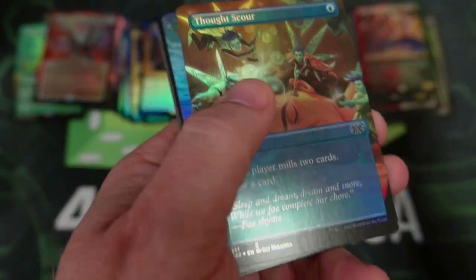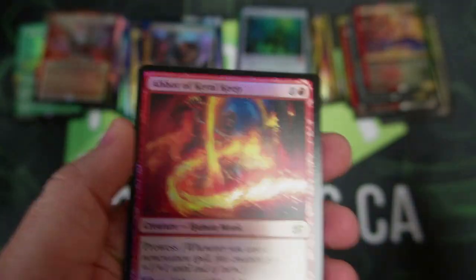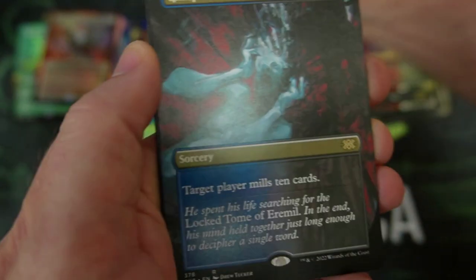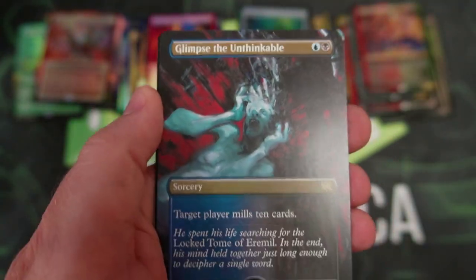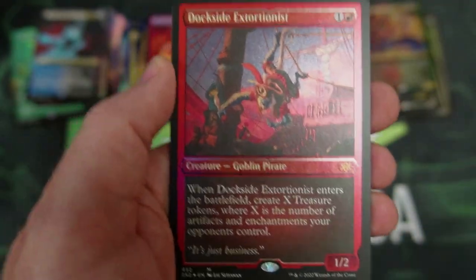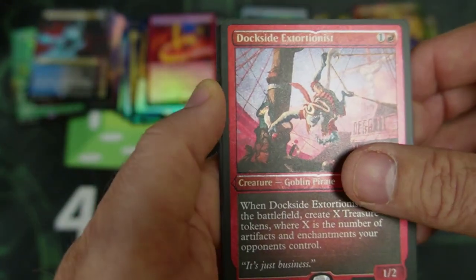Gotta bring myself down to earth. This is more excitement than I can handle at my old age. Curl Keep, Glimpse the Unthinkable again — love the art. We got the Dockside Extortionist! Wow — what a box, guys. Dockside Extortionist — that is incredible.